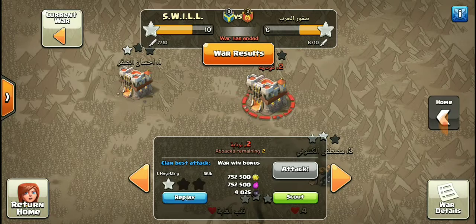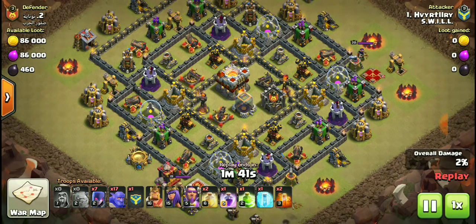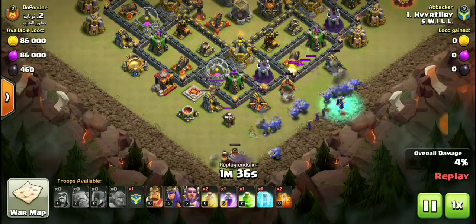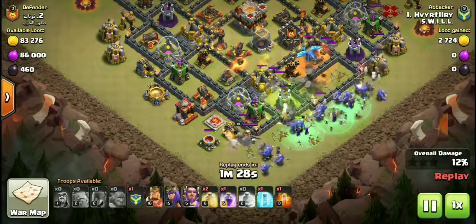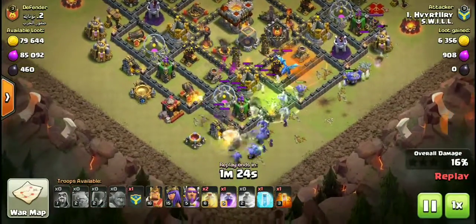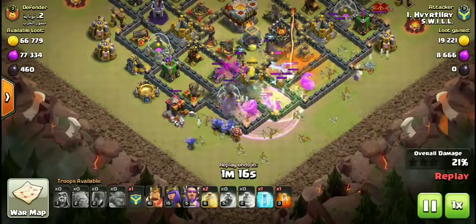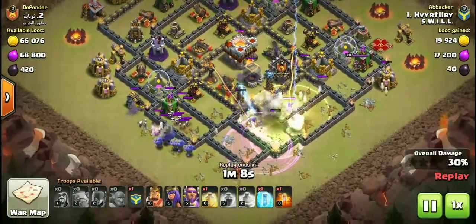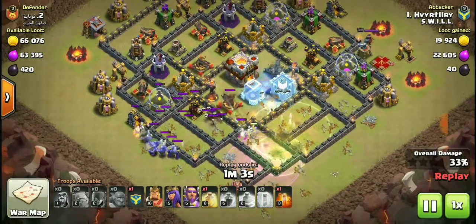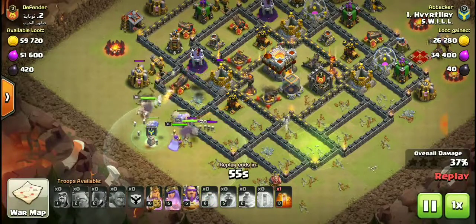Let's look at what was done to number two — done by the host. Not a very good attack but it got done. He's got bowlers, witches, a golem, a wizard, clan castle troops, king, queen, and the Grand Warden. Attacking from the south side of the base. Bowlers are throwing rocks and the clan castle pops an electro dragon — everybody has an electro dragon in the clan castle.